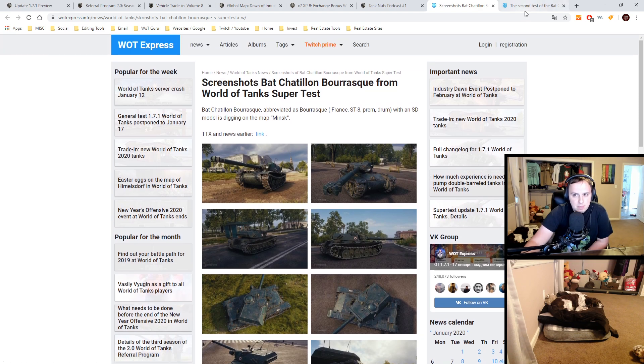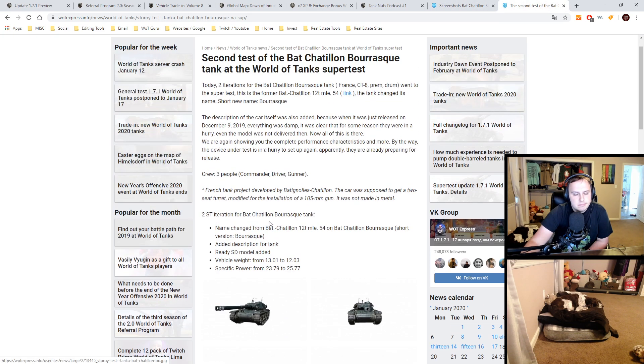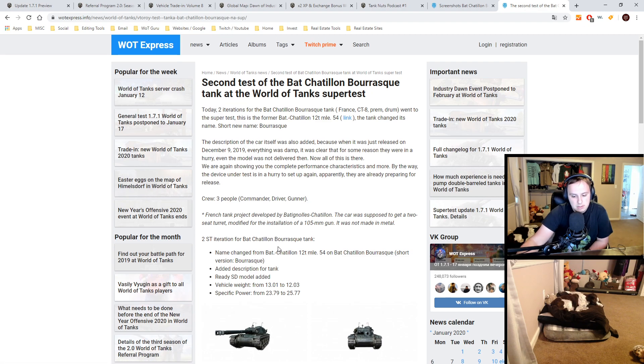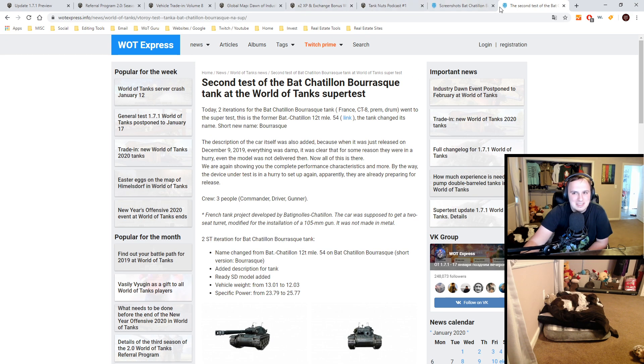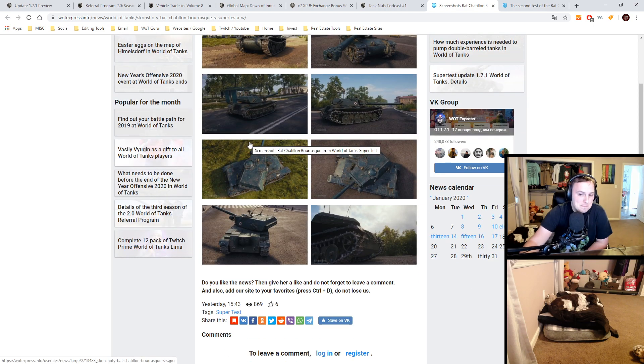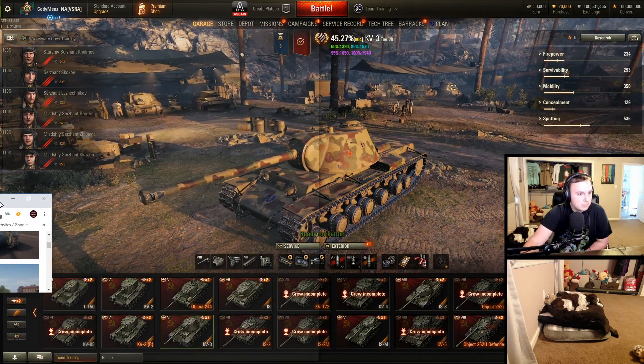Last little bit of news: super tests. This is rumored to be the Tier 9 reward for Frontline or Steel Hunter possibly — the BatChat. It's a Tier 9 BatChat, basically a mix between the light and medium line for the French lines. They changed the name from the BatChat 12MLE54. They changed some stats; you can see them on Wot Express and also some screenshots. It's a very small autoloader — I think it only has two shells.